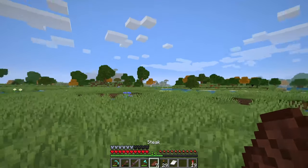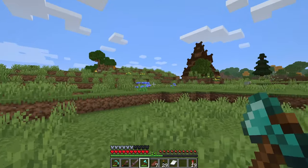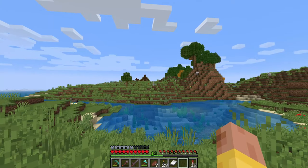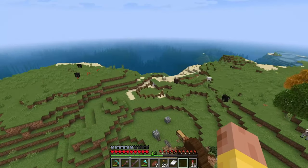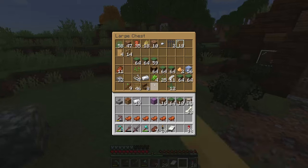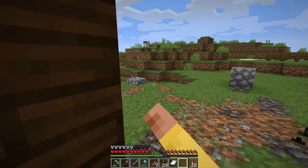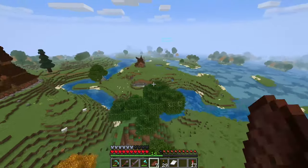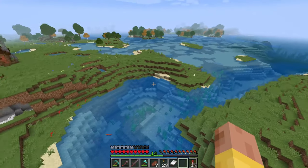Welcome back everybody to another episode of building big with Germ! We're in a little different area today because I'm looking for horses. This area was the original spawn in this world - I spawned right over here in this plains area. We've got a pretty cool little Nordic style here, including this little house and what I think is called a stave church.